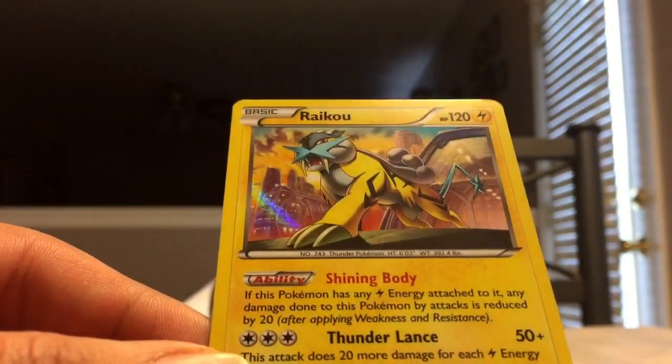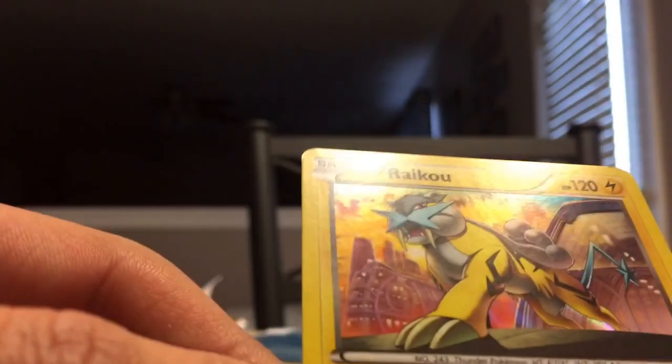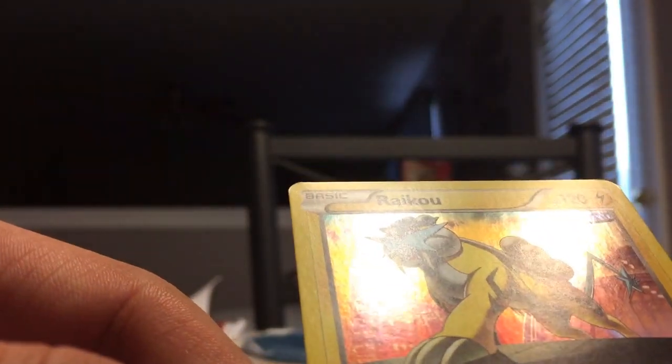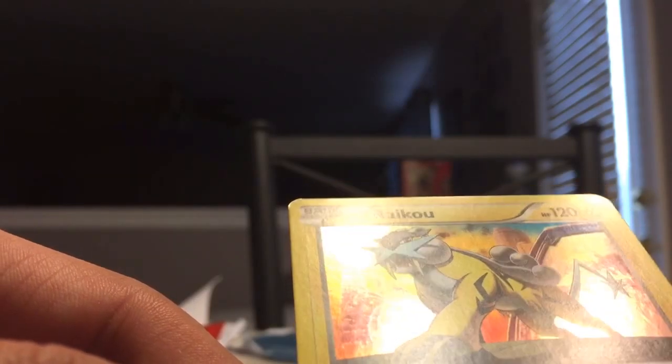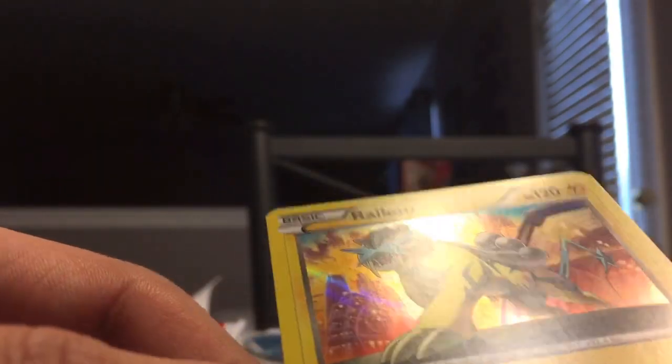The old pronunciation was Raikou. So let's see — if this Pokemon has any electric energy attached to it, any damage done to this Pokemon by attacks is reduced by 20. All right, so there's that one. Next pack.